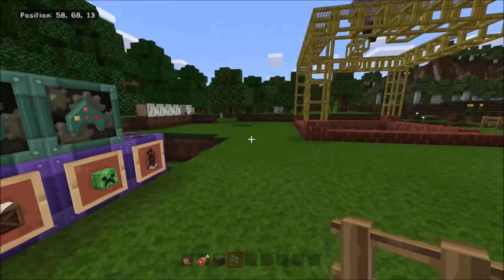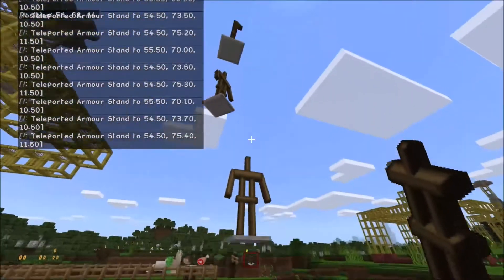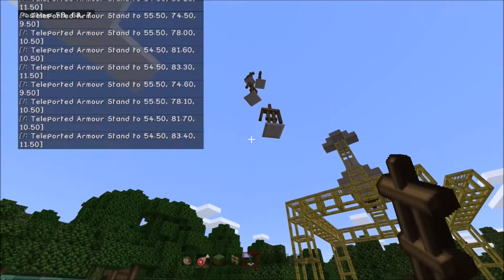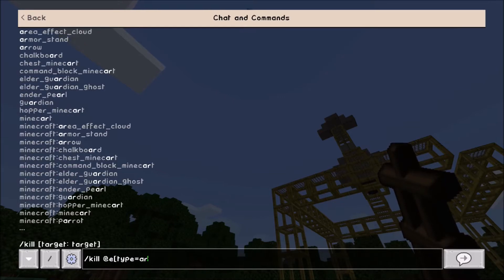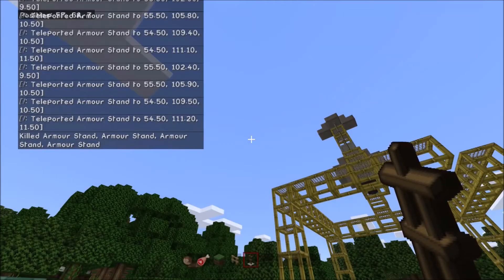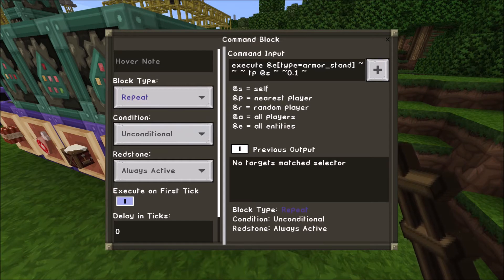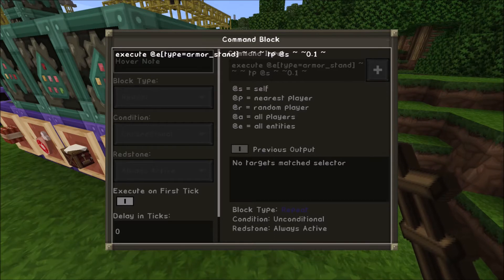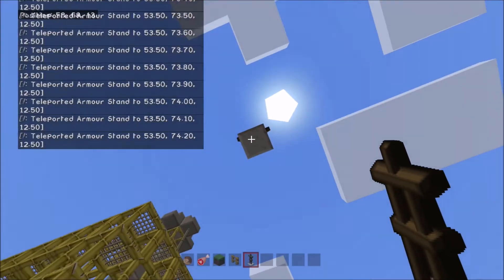And finally we've got the last two. If we grab an armor stand, every time I put one down it starts levitating into the sky. The code for that nice gentle levitation effect is really quite simple: a repeating command block set to always active, targeting any entity of type armor stand, executing at each one and teleporting itself by 0.1 on the y-axis. So it very smoothly transitions upwards, like so.